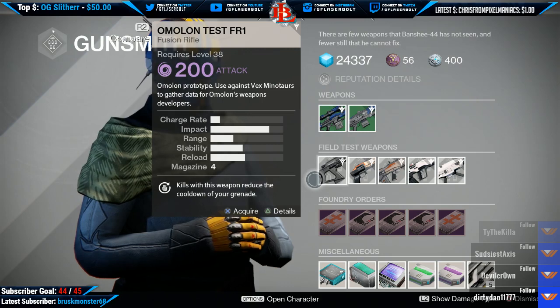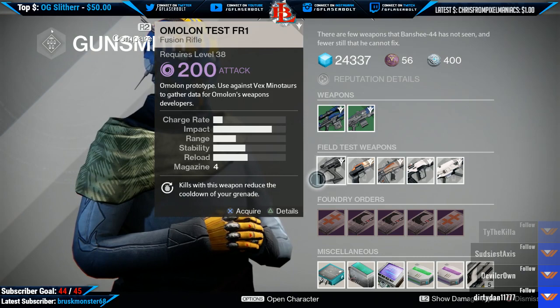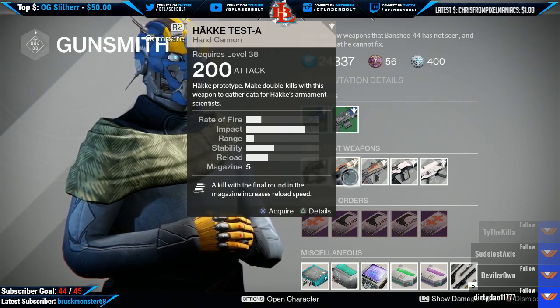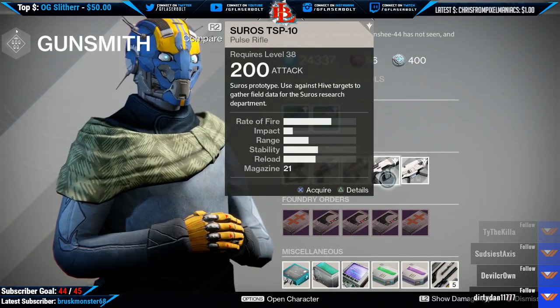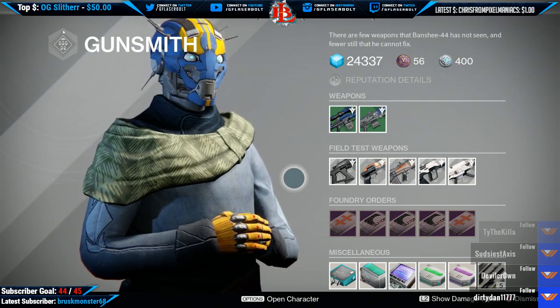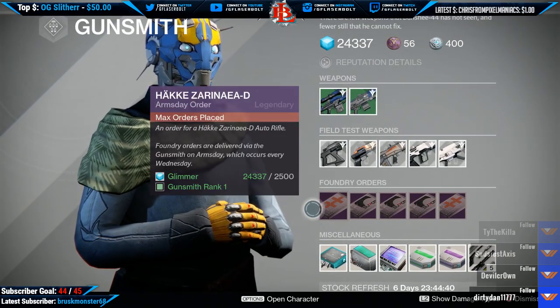Now let's go ahead and take a look at what the gunsmith brought for us today. The reason I want to go over these is because I want to let you guys know if it's a good week to try to rank up your gunsmith. He has a PvE weapon, a PvP weapon — you make double kills with that one — then we have more PvE weapons. So really cool, we have a set of four weapons that we can take into PvE to get that gunsmith rank really fast.